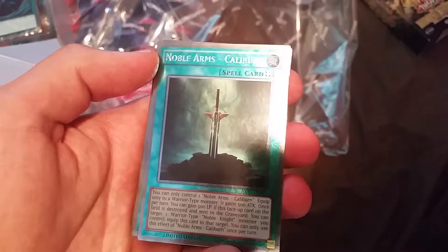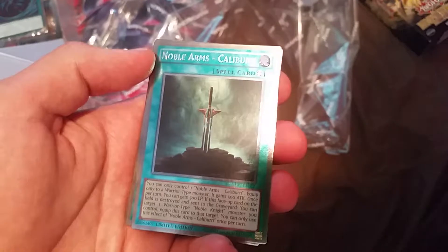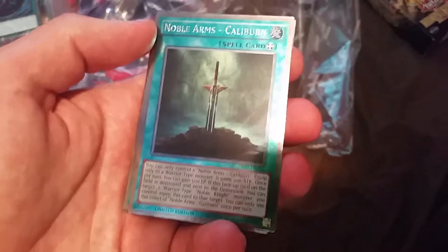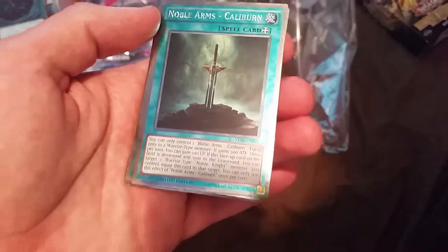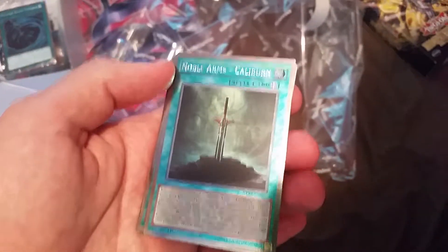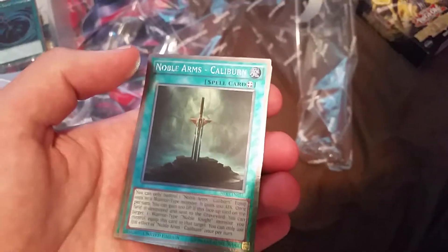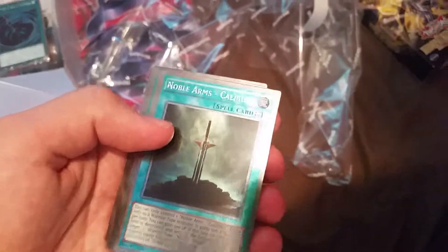This is one of your main cards that you'd love to use — Noble Arms Caliburn. Each turn, you can gain 500 life points and your monster gains 500 attack, I think. And it's a quick card. You got two of those.